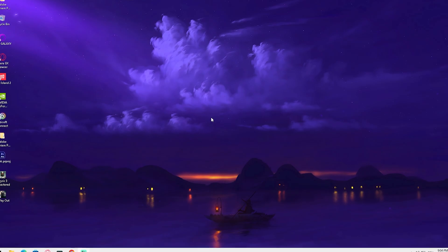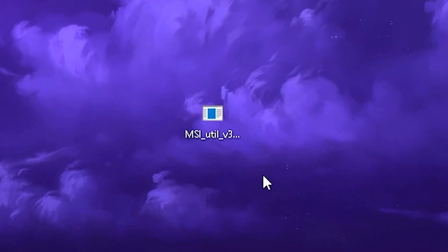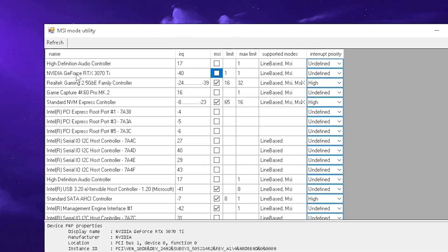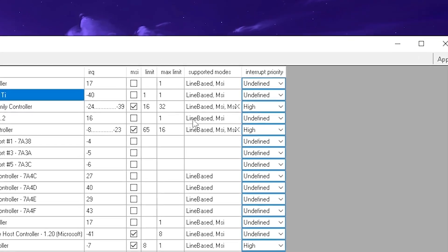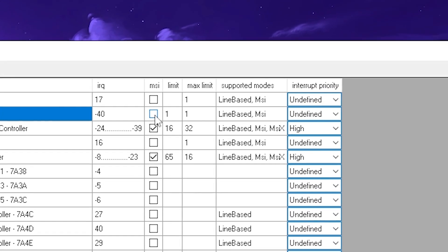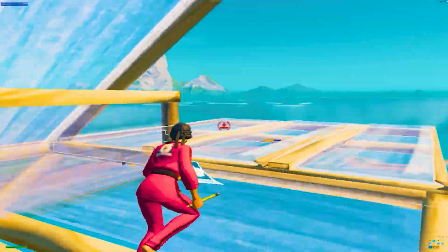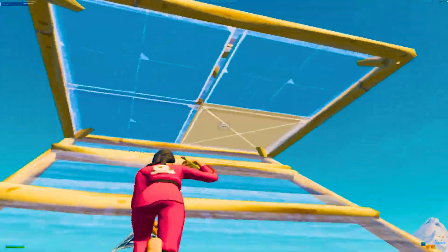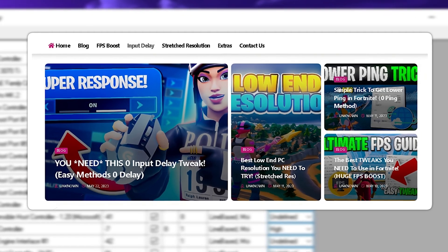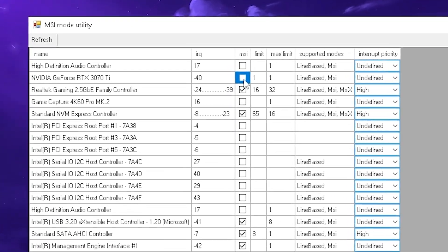Now I'm going to show you how you can increase your GPU power even more. We're going to be utilizing the MSI Utility Tool version 3 — right-click onto it and run it as administrator. Find your GPU, go on the right side, and check for supported modes. If it says MSI, you definitely should enable MSI mode. This is a lot faster to transfer data between your GPU and CPU, which is going to give you less latency in games. You can get the tool on my official website.